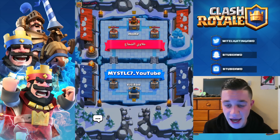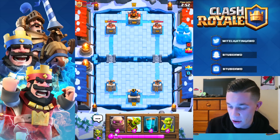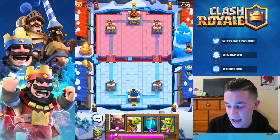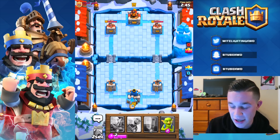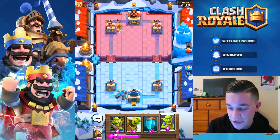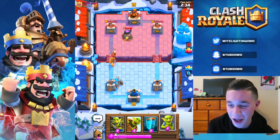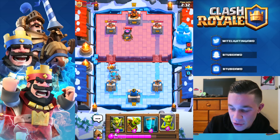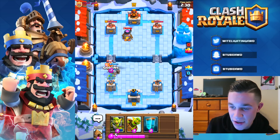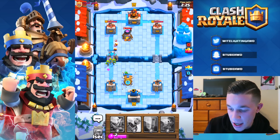Here we go — using our all-goblin golem deck. We're going against this opponent, and I'm just gonna drop the golem right here and have fun. I didn't start with my goblin hut. He's got the prince — the golem should get up there before that though. Oh, we lost the initiative. He's got the furnace, so we're gonna have to watch out for that. Let's get a goblin hut going.